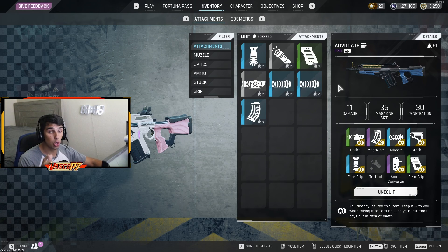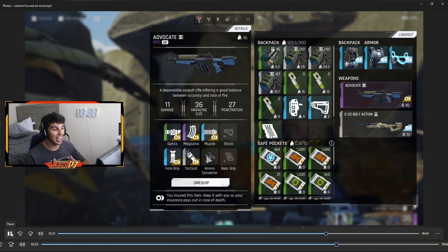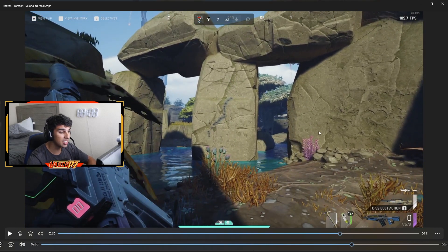Now we'll go over the recoil pattern and show you why this gun is so good — you can literally laser almost anyone from anywhere. The Advocate doesn't have too much recoil; it has a pretty predictable pattern. I'm going to show you what it's like to shoot the gun without controlling the recoil at all, with no attachments besides an extended mag, suppressor, and holographic sight. As we shoot, we go up a little, then right, then straight up, then a little more right.